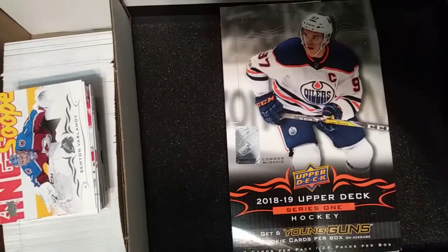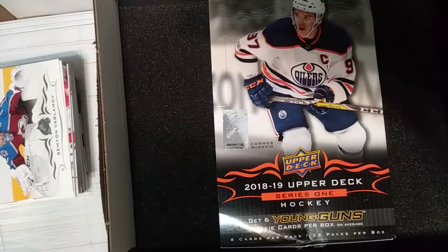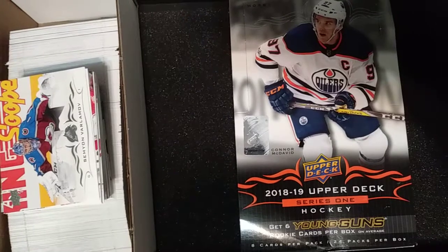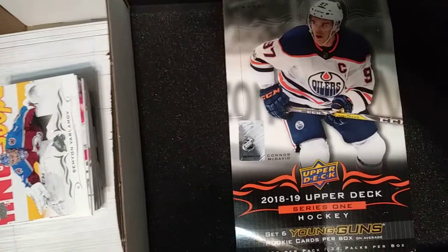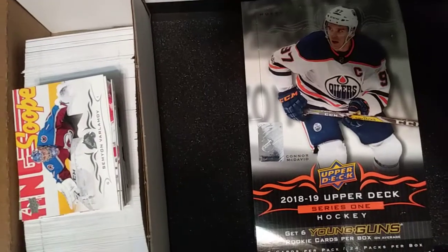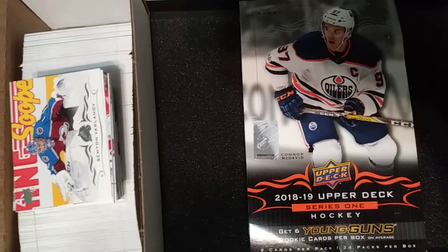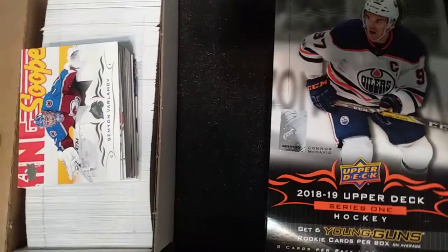Today marks the release date of 2018-19 Upper Deck Series 1 Hockey. Here's the box — the cover features Connor McDavid of the Edmonton Oilers. Each box has Young Guns rookie cards, six on average, and you can get lots of nice stuff: Young Gun canvases, canvas inserts, exclusives, autographs, jerseys — just a wide variety. It cost me about 105 bucks Canadian, a bit steep, but I think I got my money's worth and it was really fun. Let's get to the breaks now.